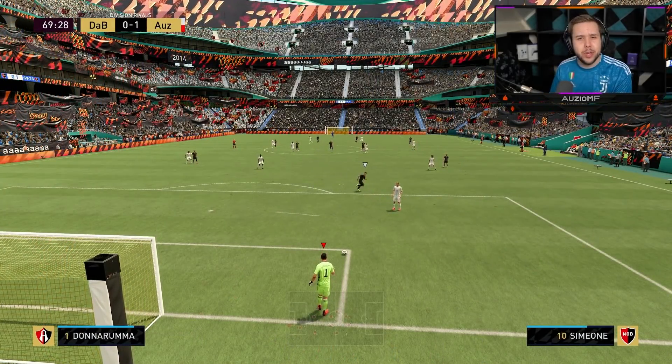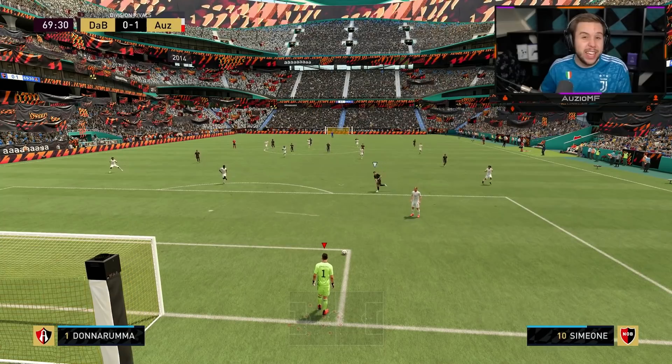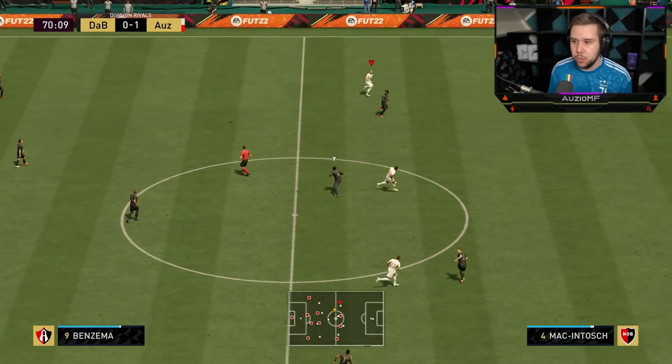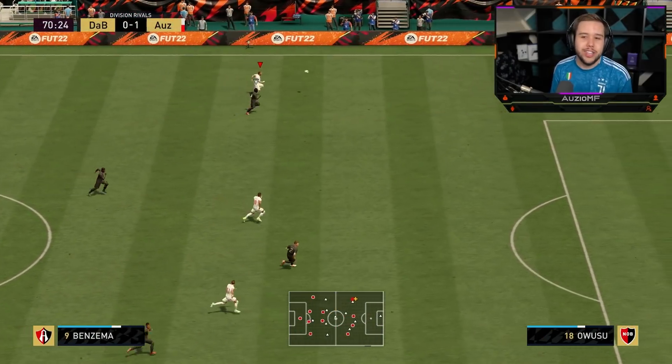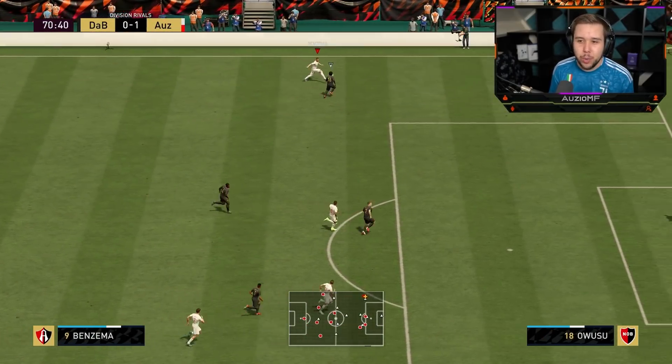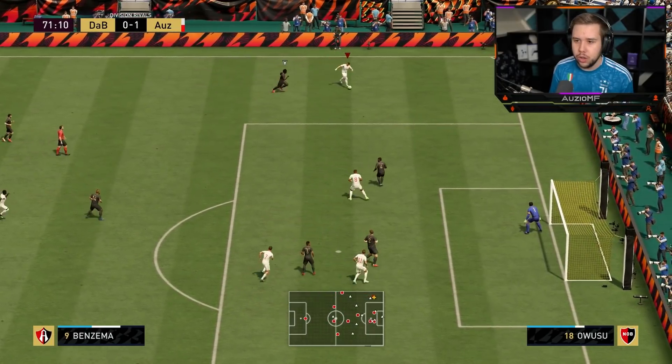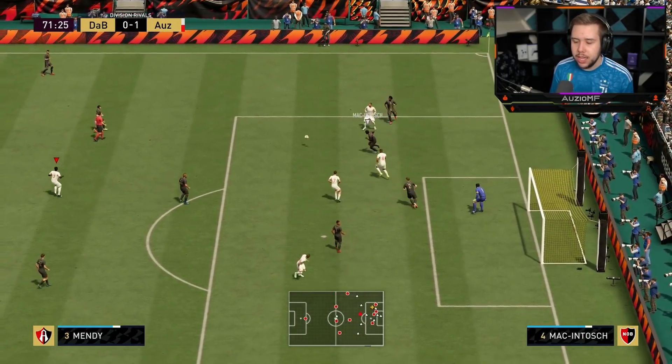The way he gets out to players is amazing to see. Let's go for this through ball — 80 long passing. We've done that twice now, with both feet as well — with the 3-star weak foot and with the stronger foot. And both times it has worked perfectly.